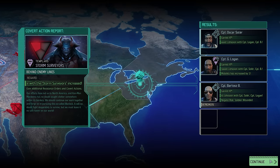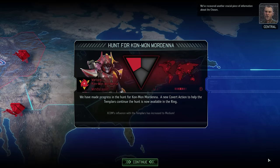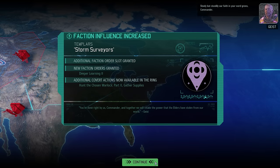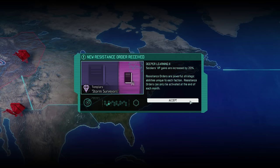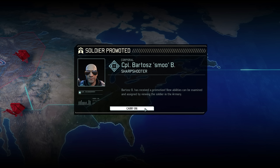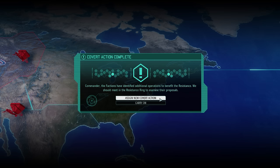Part 1 of the Hunting the Warlock covert action is completed. Templar Logan has increased his mobility and we have increased our influence with the Templar faction, recovering another crucial piece of information about the chosen. With our success comes the opportunity to assign new orders — the deeper learning resistance order sounds intriguing, especially considering how long it takes to get those final promotions, so we might assign that next time. We will also take care of Smoobee's promotion in just a moment, but first let's assign our next covert action.